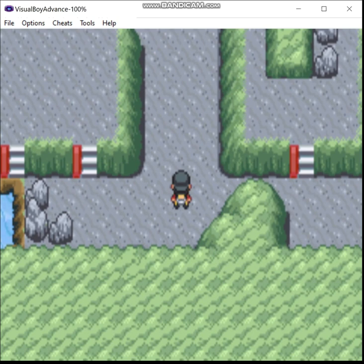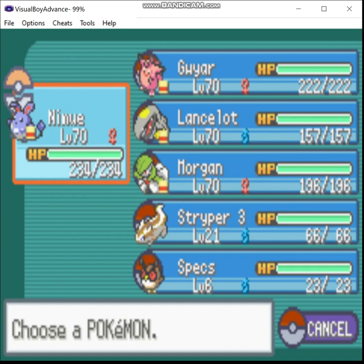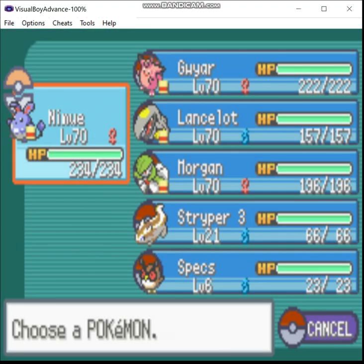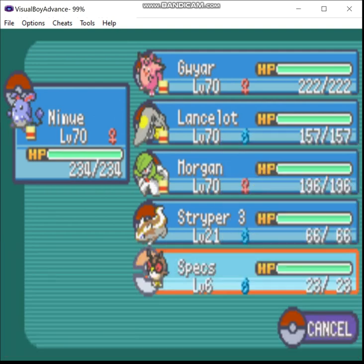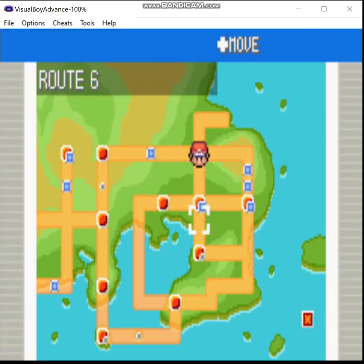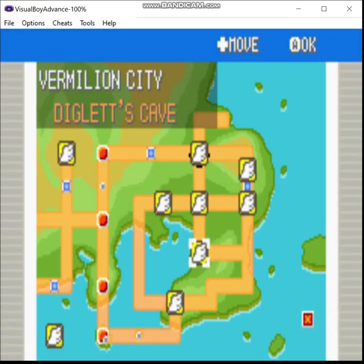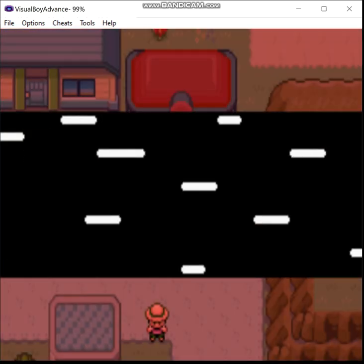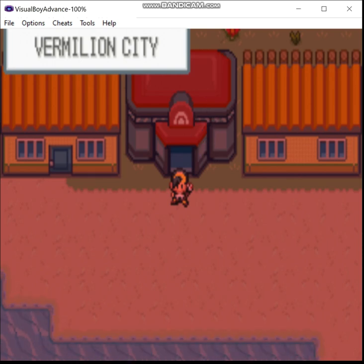I'm actually going to do some off-screen level grinding real quick. And we're back after finishing training up everyone on my team, including the ones not present, to level 70. We're getting up to the point of the game where I'm going to want Pokemon in that level range, so I figured I might as well do it sooner rather than later. I'll probably need to do more grinding before we fight Red later on. Not really a spoiler — this is a remake of Gen 2, so of course we're going to fight Red eventually.